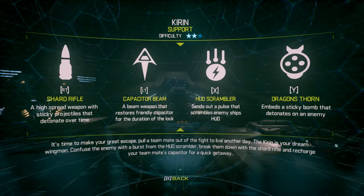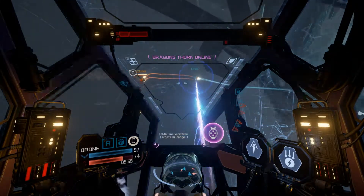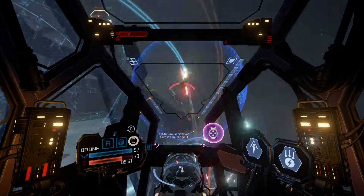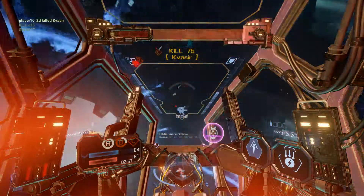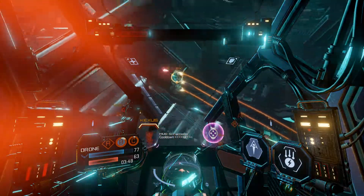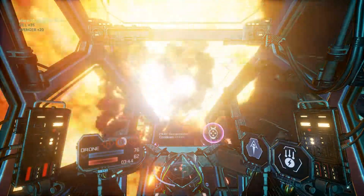Being the ultimate wingman, the Kirin's Capacitor Restore Beam connects with a friendly ship and allows it to sustain weapons fire in situations where they'd otherwise be waiting on a cooldown. And if you're feeling particularly cunning, you can use your HUD Scrambler to ruin enemies' situational awareness before attacking. And in keeping with the theme of inevitable doom, the Dragon's Thorn Ultra launches a sticky bomb that detonates after several seconds.